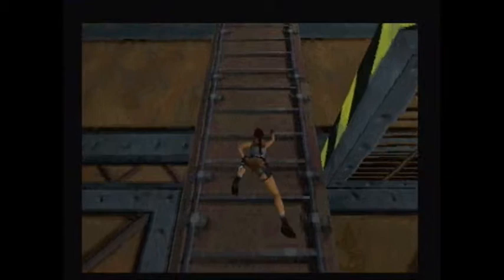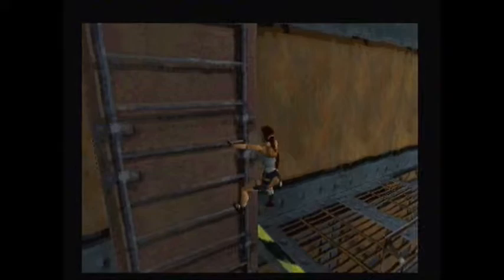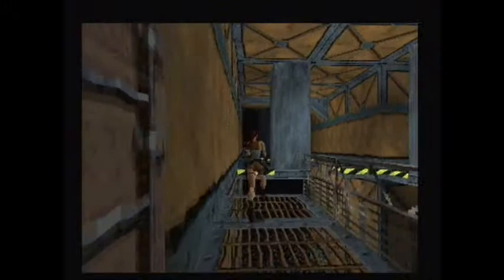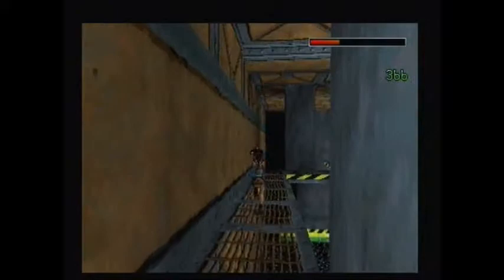We were going to do that anyway so don't worry about it. Okay, so this is the way to get back up to the catwalks — I think they're called catwalks. And we're actually going to equip our automatic pistols because it's quite a tight squeeze up here. So there's not much room for maneuvering — I can't say it!